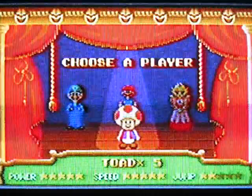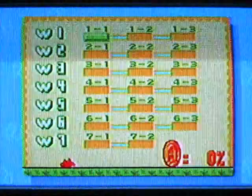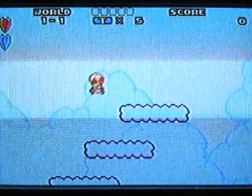You've got a choice of four characters here. I always choose Toad. I like how fast he is, because he picks up vegetables faster than all the other ones, and when you pick up the vegetables slow, that just annoys me. So it's Toad a lot, and I won't be using any warps, and I won't be getting any of the coins.